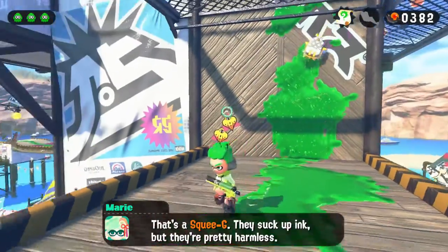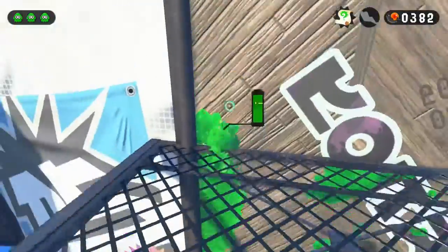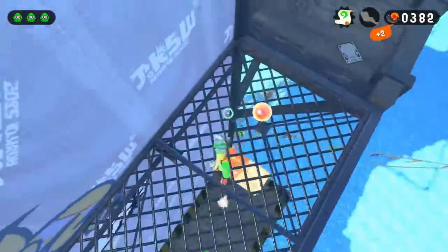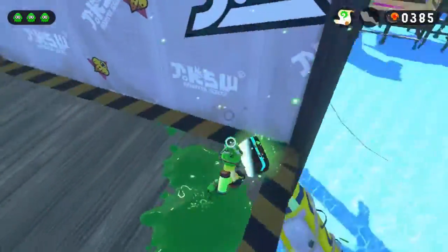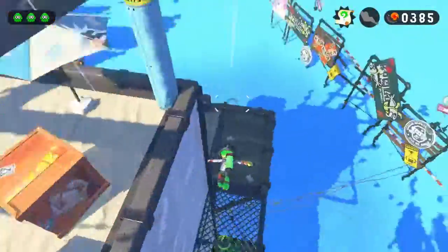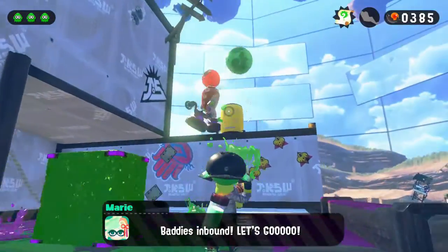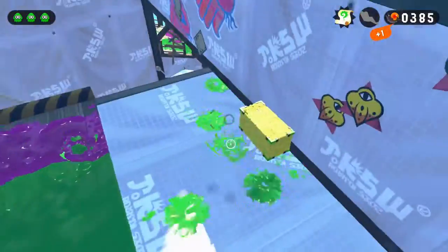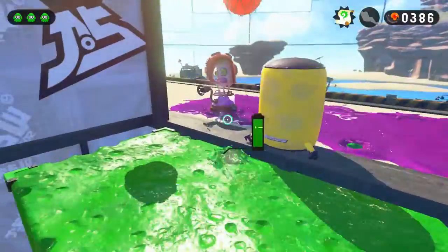And that's a squeegee — they suck up ink but they're pretty harmless. They're just taking up the ink we need to swim with, so that could be the only downside. I just decided to look down for a second and there we go — we got some secret extra armor. That's a nice bonus. So we can just claim that, head into here, refuel our ink a little, and sneak attack. Didn't even see us coming.